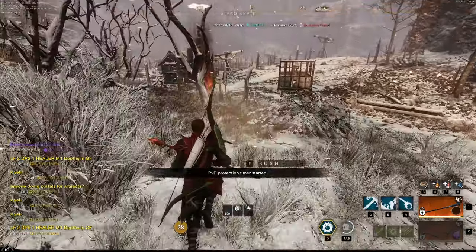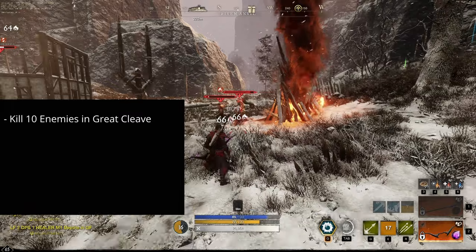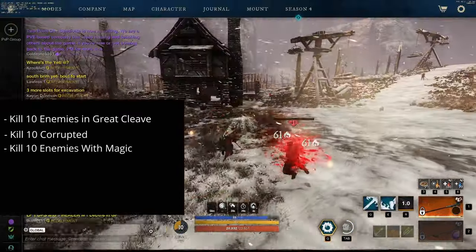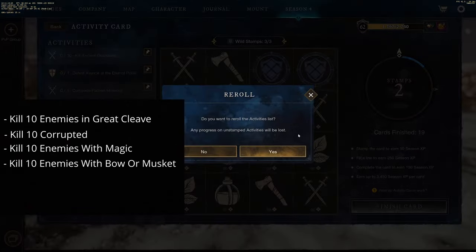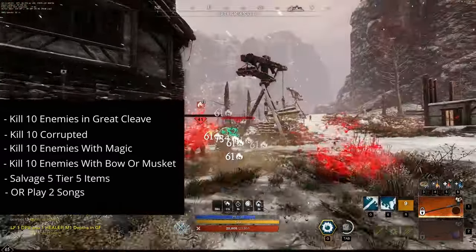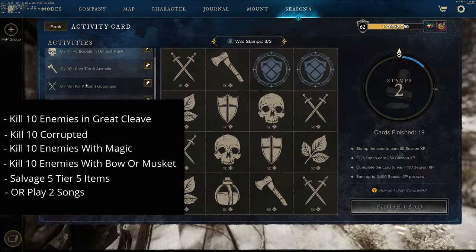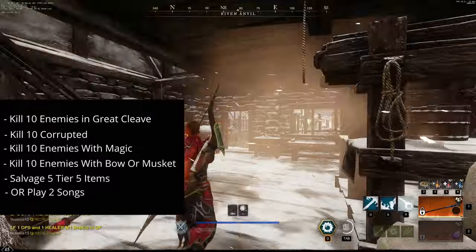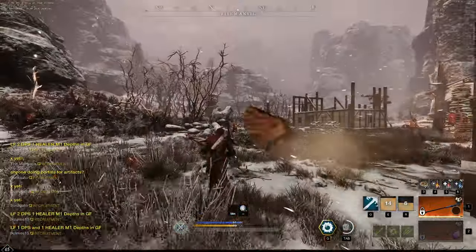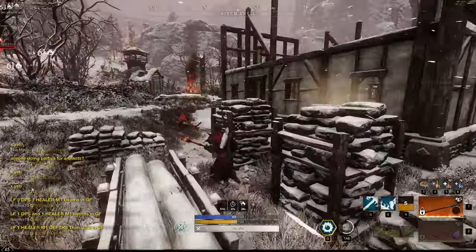The only things we're going to be doing this season are: kill 10 enemies in Great Cleave, kill 10 corrupted, kill 10 enemies with magic, kill 10 enemies with bow/musket, and salvage five tier-5 items. If you don't want to do the salvage, you can do the play-two-song method. Those are literally the only ones we have to focus on this season — if you don't get any of those, you just reroll and keep going on this route.